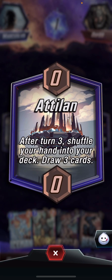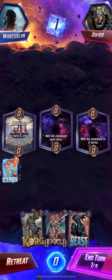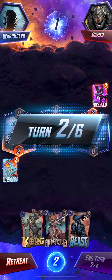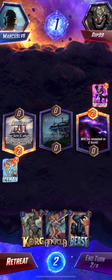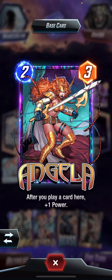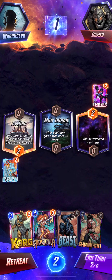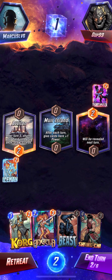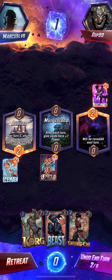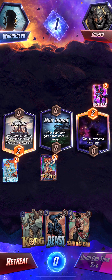Okay turn one we get Iceman. Iceman — shuffle a card into my deck. So maybe we start with Iceman. Because right now there really isn't any one cost card available — we have Angela but Angela is not really a one cost. Okay plus one power, so maybe we play Angela here. No Falcon yet, so hopefully we get him at least once in the game.